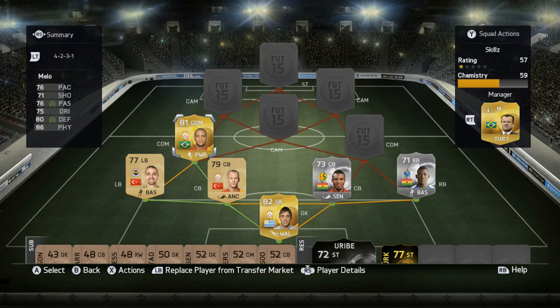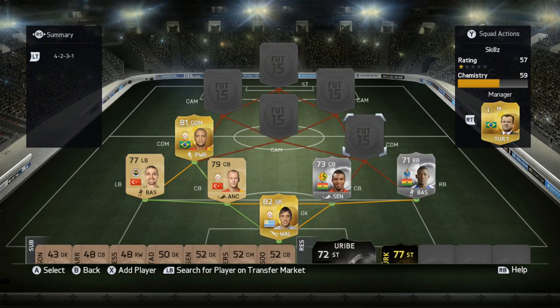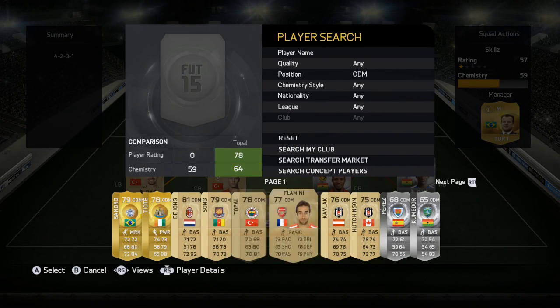On to the central defensive mids. The first one is Felipe Melo — 76 pace, 71 shooting, 76 passing, 65 dribbling, 80 defending, and 86 physical. One of my favourite CDMs to use on this game. As you can see, 16 games played — I've absolutely loved playing with him and I can't wait to get him into another team. He's a really incredible CDM with great pace; he feels a lot faster in game, around 78-80. One goal, one assist, and only 2.5k — very very cheap.